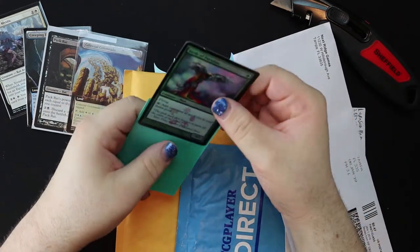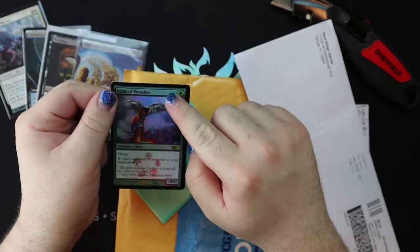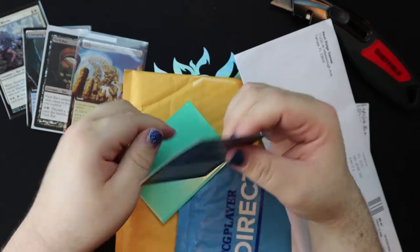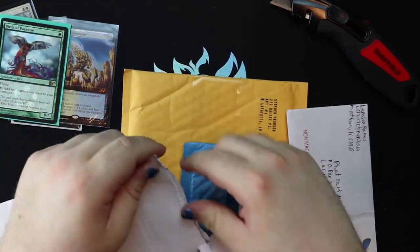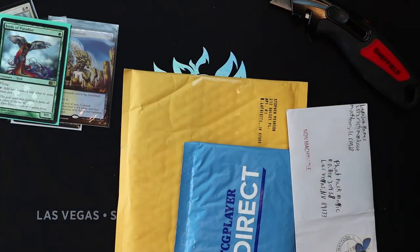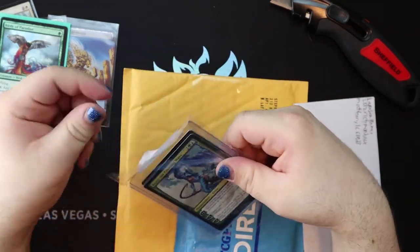Birds of Paradise — and this is the best art version of it too. Foiled out, art by Therese Nielsen, and it was a buy-a-box promo. This is the kind of thing we should be getting when we buy a box. Look at this art — all five colors of mana represented in the plumes of the tail, the five mana symbols in the text box, art by Therese Nielsen. This is the best Birds of Paradise, hands down, no question. Sure, the Ravnica version looks great and the Seventh Edition one is fine, but this is the really good one.